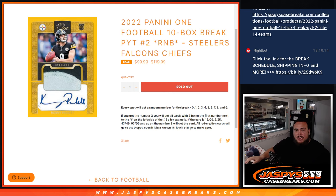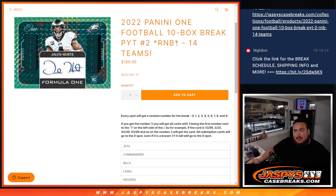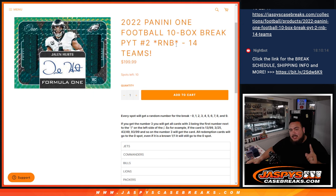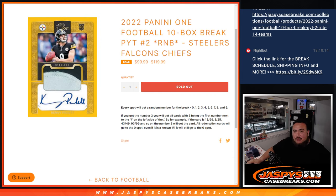Now again, this doesn't unlock the break. We still have to do one more R&B randomizer for this break here. And once we sell this one out, then we can unlock the break. But in the meantime, we're just going to do the randomizer here for the R&B for the Steelers, Falcons, and Chiefs.